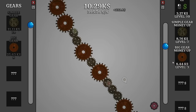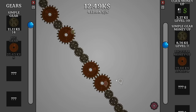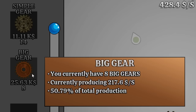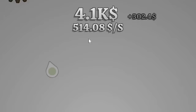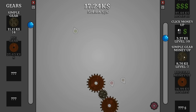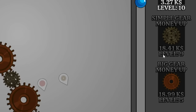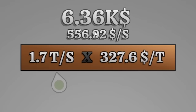And if we increase the money gain from the big gears, it gets us roughly 48% of total production. It's a little weird that both of these numbers don't add up to a hundred — I guess my clicking makes up the extra percentage. Let's increase the money from the big gears again. There's half of the production. And now that the money per turn is at level 10, we're at over $500 a second. That's very good because these gears are getting expensive. With level 10 simple gear money, we are making $327 per turn.